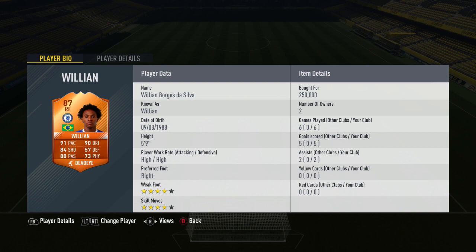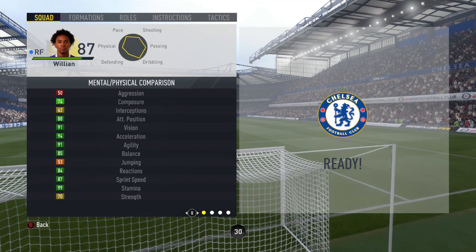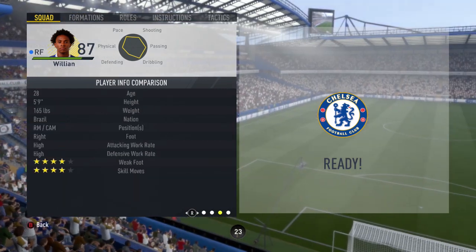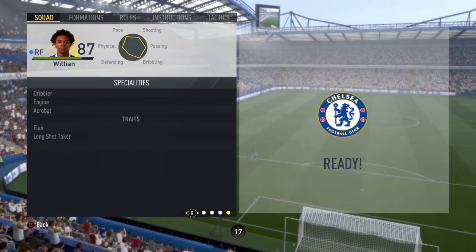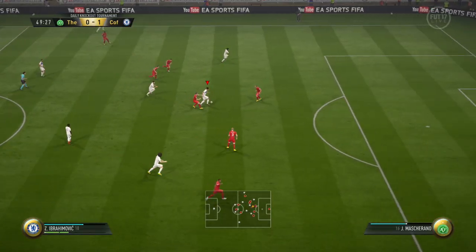Let's take a look at his in-game stats: 88 positioning, 94 acceleration, 91 agility, 87 sprint speed, 95 balance, 99 stamina, 88 curve, 85 finishing, 90 long shots. He has the Dribbler, Engine, and Acrobat specialities, as well as Flare and Long Shot Taker traits. He has high/high work rates, four-star skills, and a four-star weak foot.